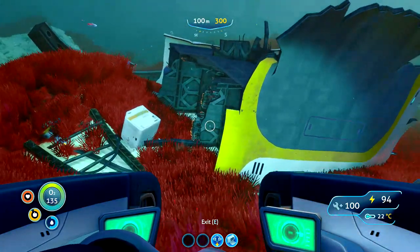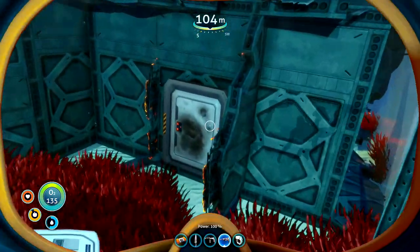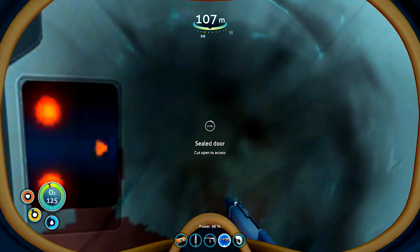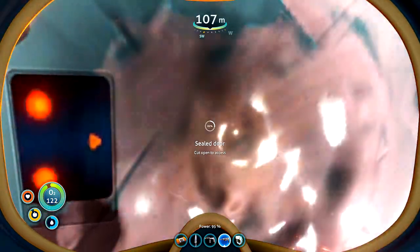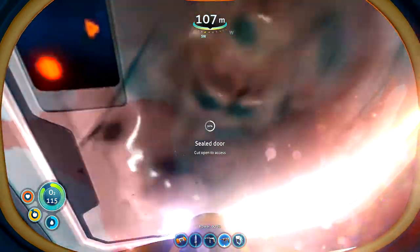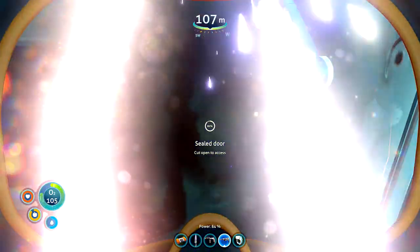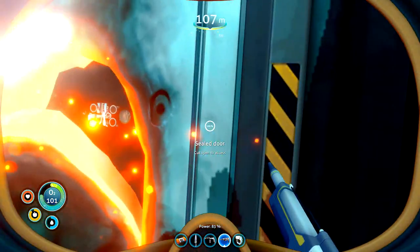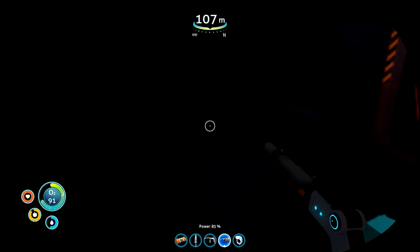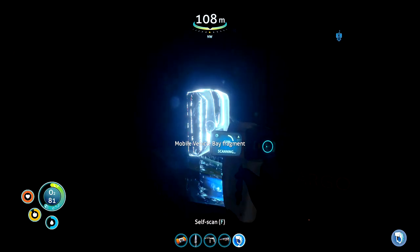Found something here, just a small bit of wreckage, sort of north of our position, and we haven't been in here, so let's have a look. Looks like it's relatively near a starting zone, so I don't expect this to be a piece of equipment that we haven't already got. Still, we need to check everything. It's through the door. So there's something else to unlock — it's the mobile vehicle bay fragment, which we already have.